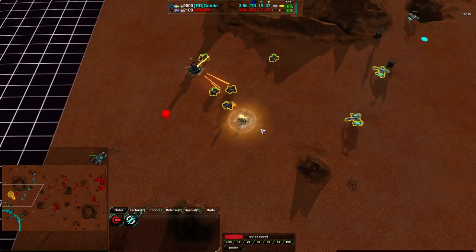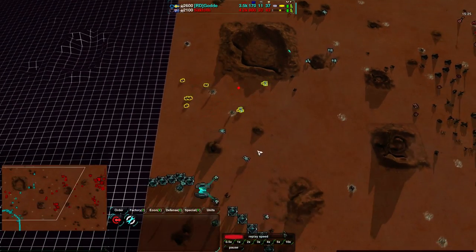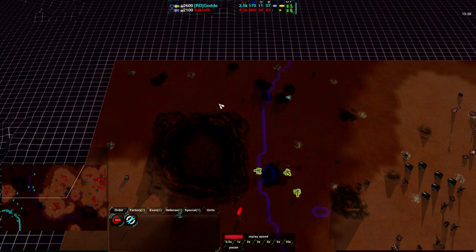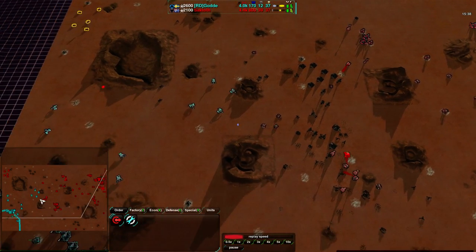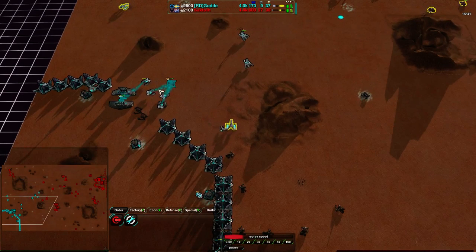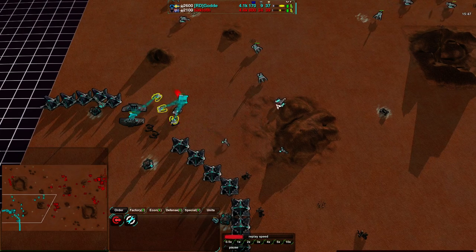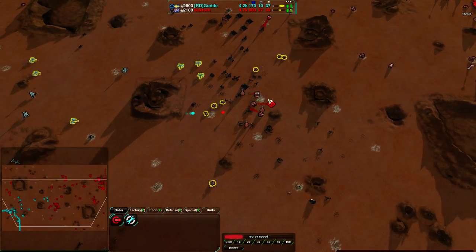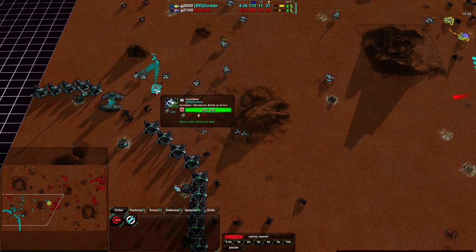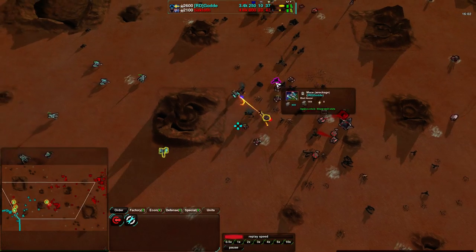The Scorchers are going right through the Mace line and into the Flails, heading towards the mexes. Saktoth actually has no idea whether there are any metal extractors over to the north — and there aren't, but he still needs to check. A Dart would do a better job scouting, or just one Scorcher. The rest are being sent down here because at this point God has gotten a chance to rebuild — a couple more Caretakers, a bunch of Quills being built up, and this factory is still pushing out units. Though God has only 9 metal and 37 energy — he can't really make Caretakers useful other than for reclaim. Granted that's a pretty useful purpose, but still, Saktoth now has three to four times the economy. The tables have completely turned.